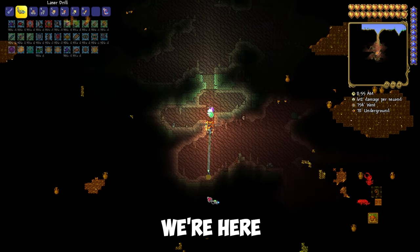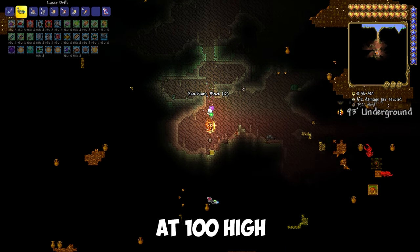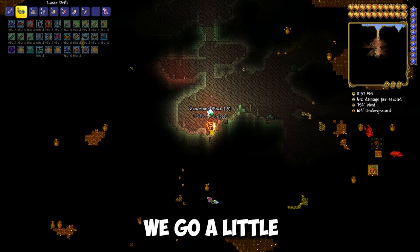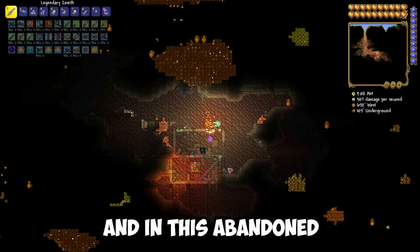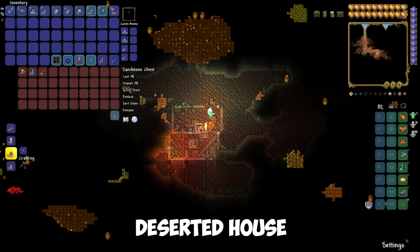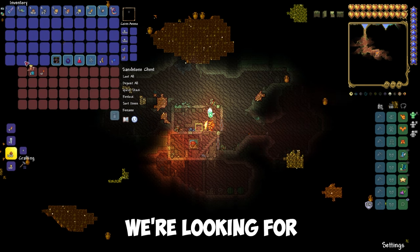And after we are here at 100 height, if you have a depth meter, we go a little to the right. And in this abandoned desert house, there is a box with the boots we are looking for. And there it is. Thank you for watching.